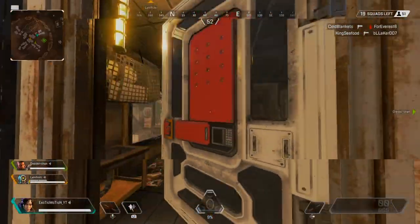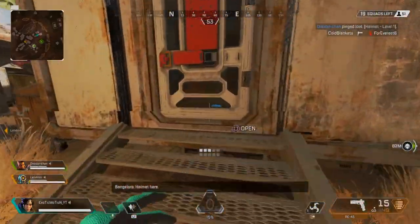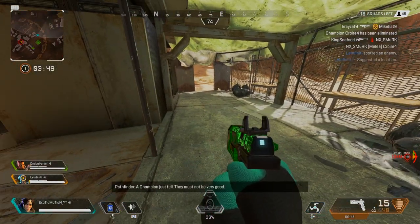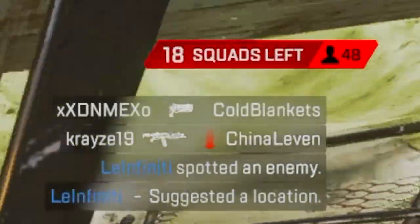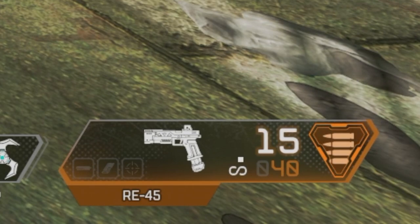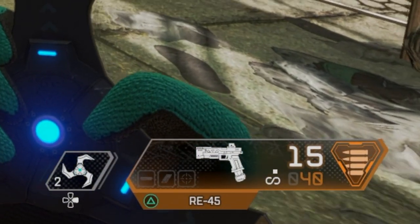There's a lot of different things in the game, so let me pick up some items first so I can survive if someone runs up on me. The top right of the screen shows squads left and how many people are in the lobby — so there are 49 people and 19 squads still alive. You can also see the kill feed in the top right corner. At the bottom right you can see the weapon I have, the RE-45, with the ammo count to the right of it.